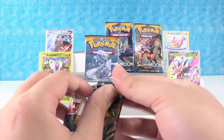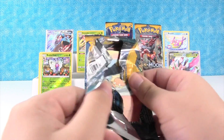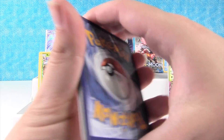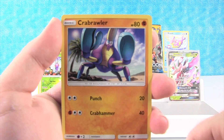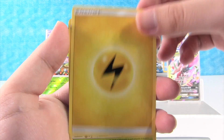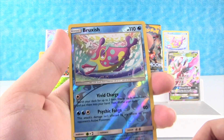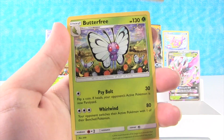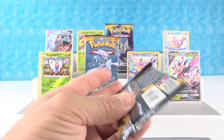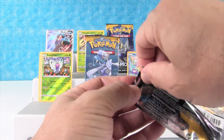I'm going to open up my Decidueye pack here. We've had a pretty good opening so far. We have Growlithe, Crabrawler, Marill, Roggenrola, Alolan Rattata, Energy, Metapod, Granbull, Double Colorless Energy. Reverse Holo Rare Bruxish — nice. And Butterfree, and Incineroar. People have asked in the comments what my favorite starter is from Sun and Moon — it would be Litten. Yeah, I think I'd probably have to say the same.